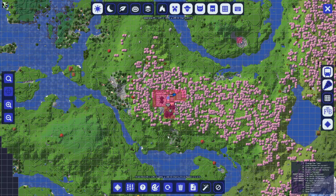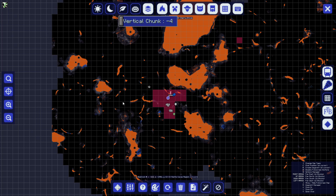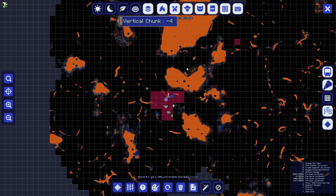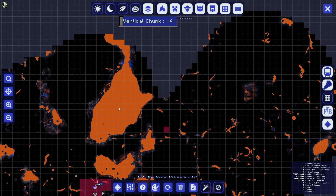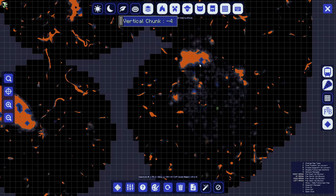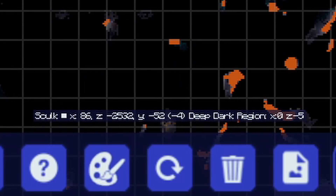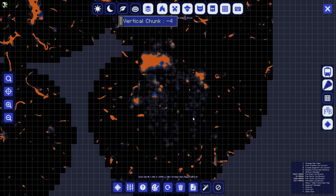But now that you have your netherite pickaxe with fortune on it, what we're going to do is check our mini-maps for our cave layers. We're going to go to vertical chunk negative 4, and here we can see the lowest level of our world generation everywhere we have explored. If you highlight over it, at the bottom it says what type of region this is and what block you're on — it says we're selected on skulk and we're in a deep dark region. This is what you're going to be looking for on the map.